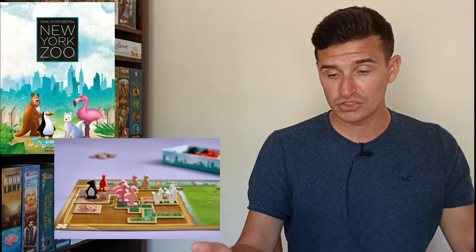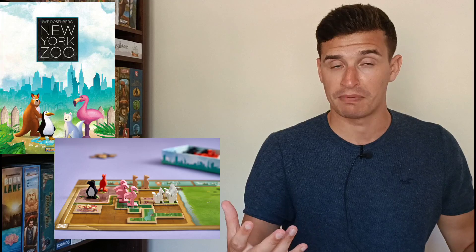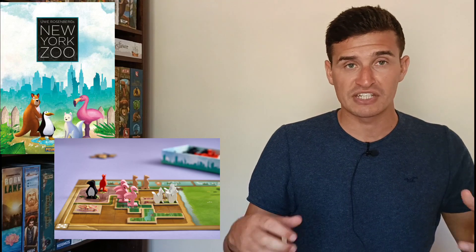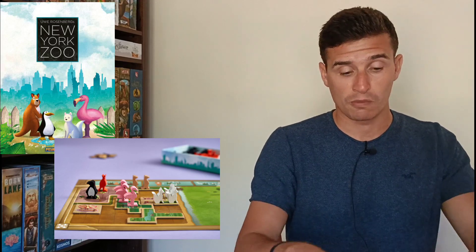The second game is New York Zoo by Uwe Rosenberg — like many of his games, it's a polyomino Tetris-style game where you fill up a board representing a zoo with tiles representing animal enclosures. The twist is that you can acquire animal meeples and place them on tiles, and if you have two of the same animal inside an enclosure when you reach certain checkpoints on the rondelle, they breed and multiply. Once an enclosure fills with the same type of animal you get a bonus tile, and it's a race to fill your entire board.